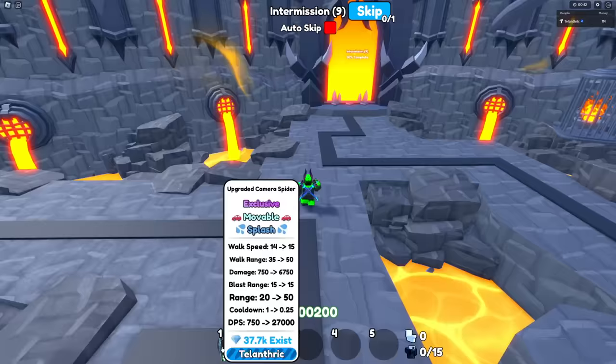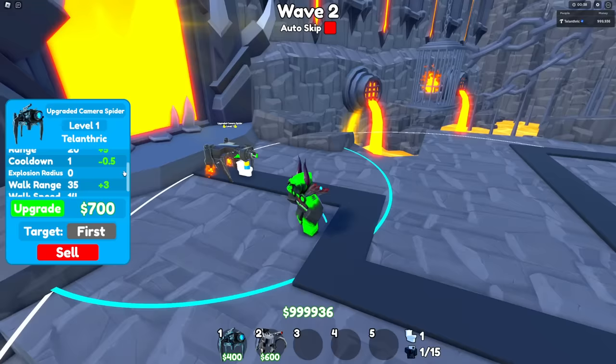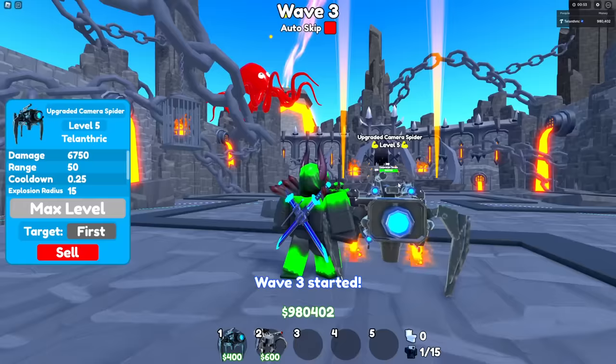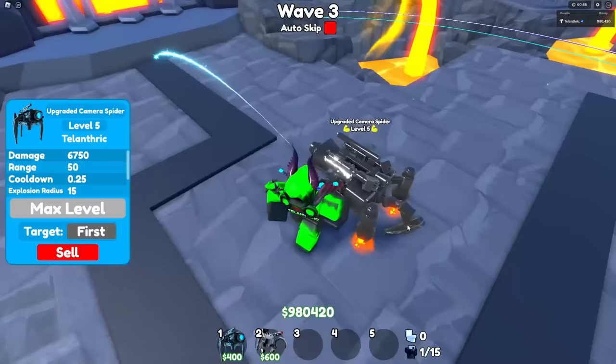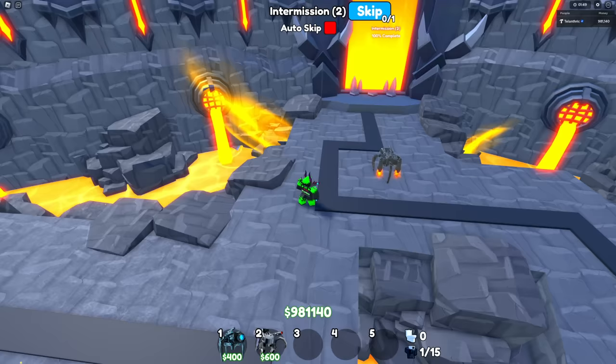Let me show you the new units. The first new unit is the upgraded camera spider. He shoots blue projectiles at toilets and can actually fly with his jetpack. In the beginning he's not super fast, but when you upgrade him he'll be a little faster — he also jumps a bit for some reason. When you upgrade him a lot, he has all four lasers and a middle laser that does splash damage, so that's really good. His walk range is supposed to be 60 — I thought I buffed him but I guess not, I'll do that again. Overall this is a pretty nice unit.